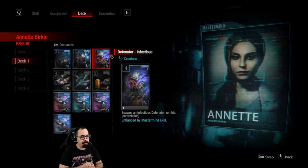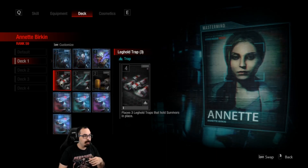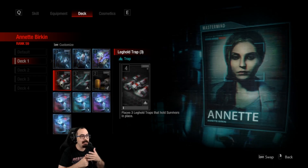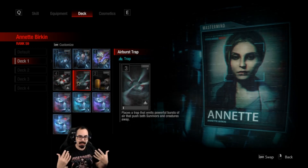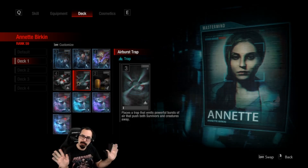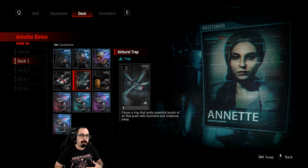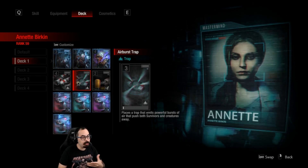Now we have the infectious detonator — it costs an extra and it's infectious. We have new trap cards: the triple leg hole trap is interesting, a bit expensive for what it is but three leg hole traps isn't bad. The air burst trap is kind of like the gas gun and grenade launcher — it blasts things away and even after it activates, things that walk into it get blasted back, including creatures, though it can also hit your own zombies.